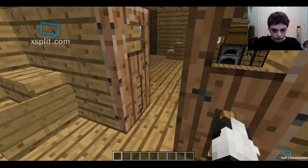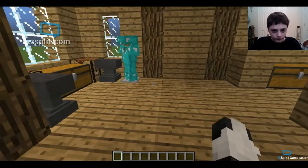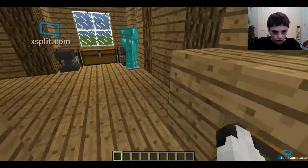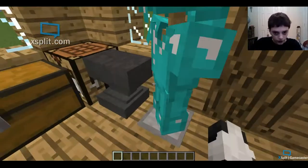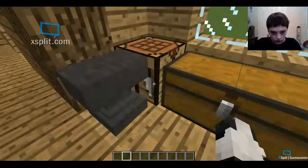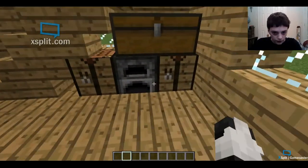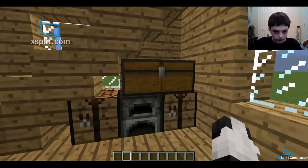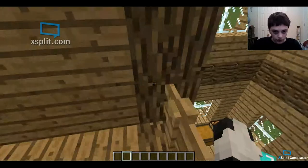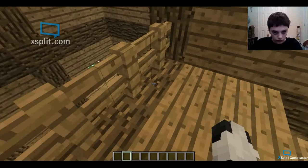Here we have an entrance with two jungle doors. This is Minecraft 1.8, and over here we have a mini library and storage. We have an armor stand, some anvils, some crafting tables, and a chest. Over here we have two crafting tables, a furnace, and a chest. And up here we have our little bedroom area, looking over the house.